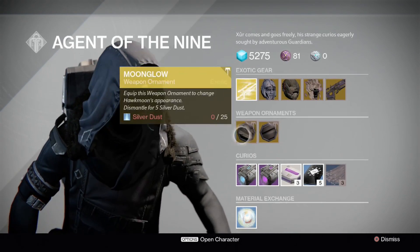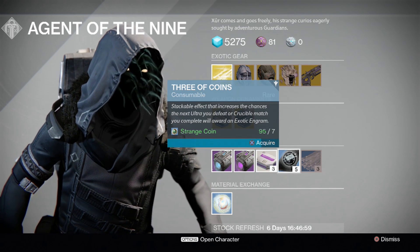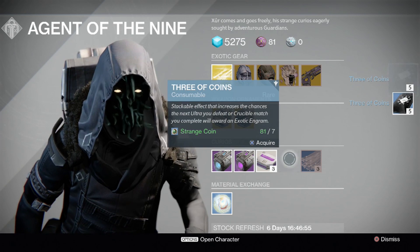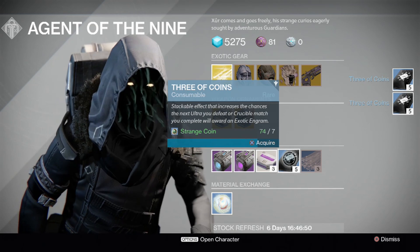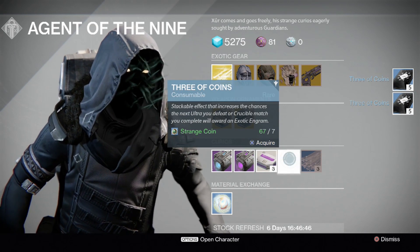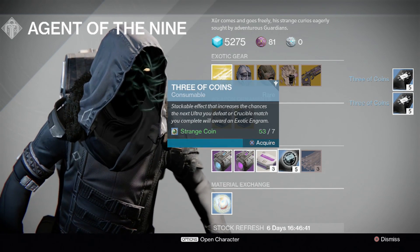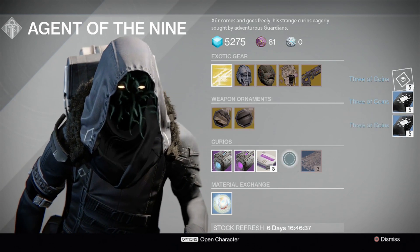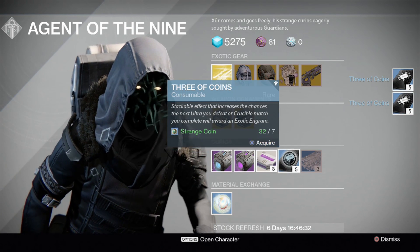I keep forgetting because I've been working on the Titan this week — he's at 95 and I normally go for 100. But my other character, my hunter, he's got like I think 40-something, so that's done pretty well. Basically doing a nightfall and getting like 20 strange coins helps a lot, and I've been getting strange coins from chests and everything recently.